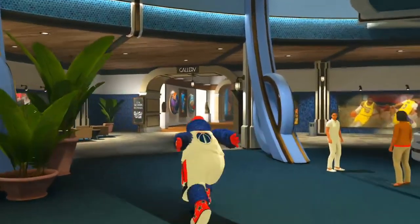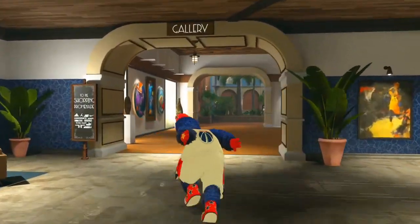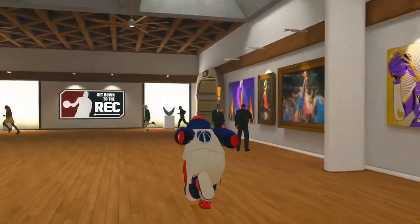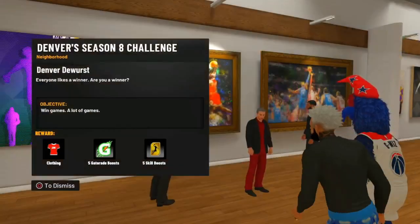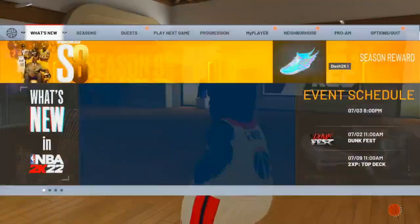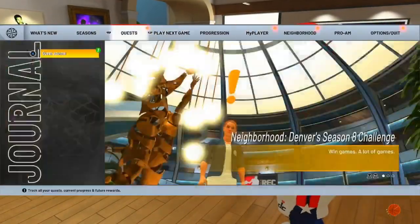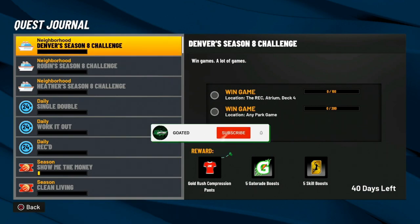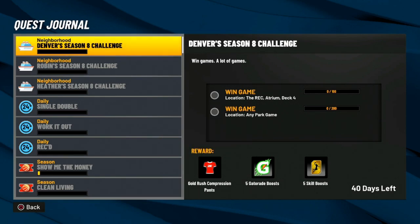You want to come to the art gallery, which is in the back of the lobby next to the rec. Come talk to the NPC right here. You get a clothing item — let's see if it's the gold rush compression pants. And there you have it! In order to win the gold rush compression pants, you need to win 100 rec games and 200 park games.